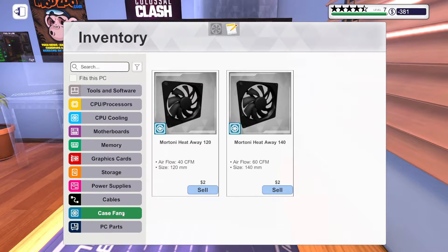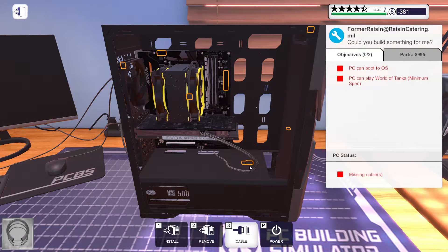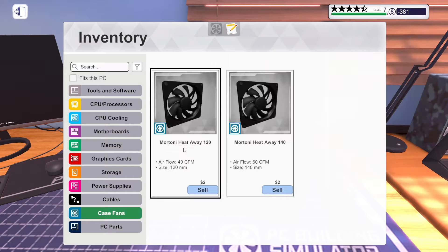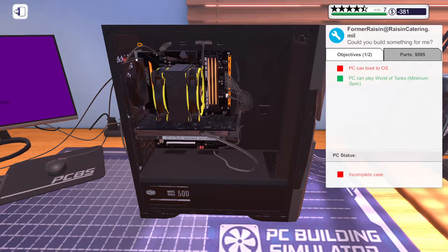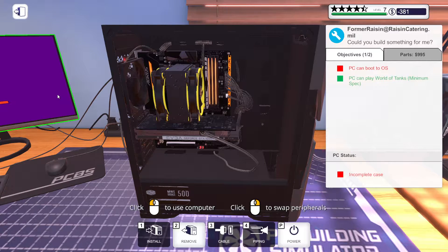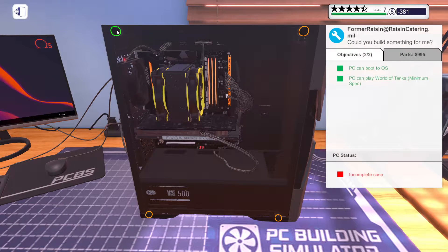I don't think I missed anything — cables, case fans... I don't think I even need a case fan because there is one already. Hook all the power up. So basically you have to install the operating system. I think that's it — it'll turn on. Let's install the back case. I don't have to boot it because it booted already. Let's just screw it back on and we're done.